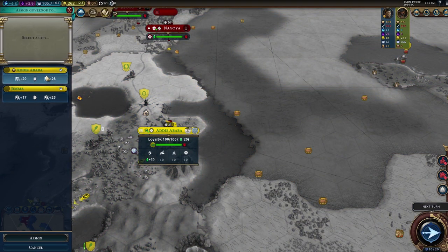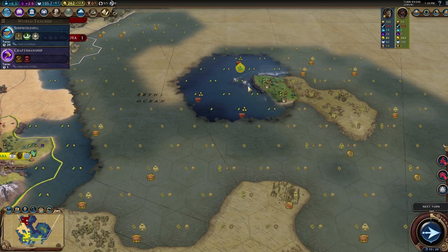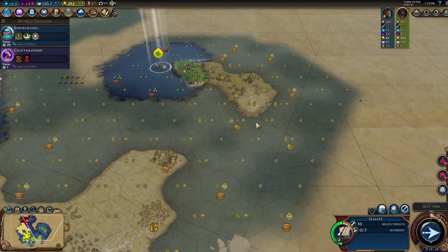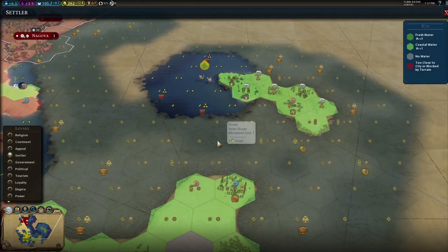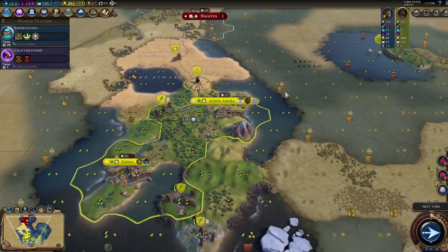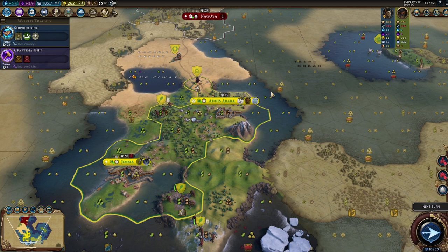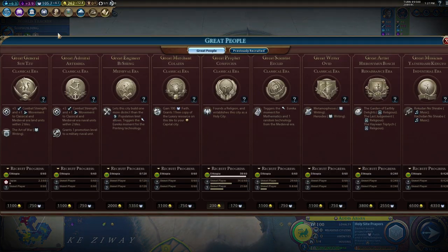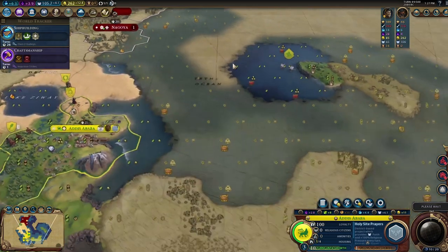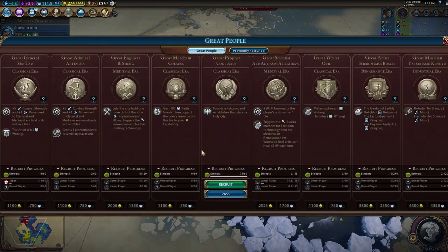I think we go Moksha as our governor and we're going to want to max him out as quickly as possible. We're not going to have that many cities so some bonuses won't help much. I need to find more islands that no one exists on. We can settle over here. Looking at religion options — two are already gone, Shinto is presumably Japan. We should get our religion next turn.